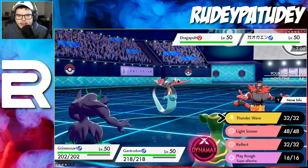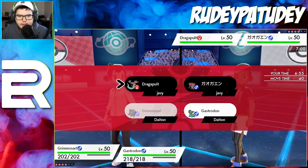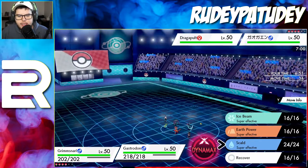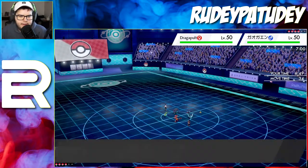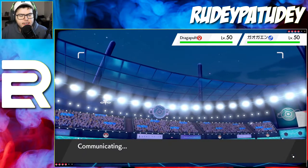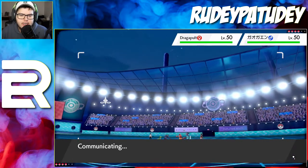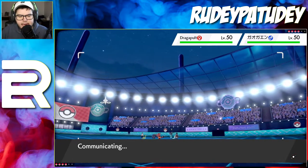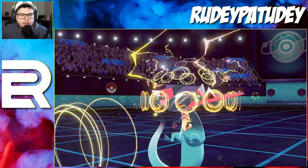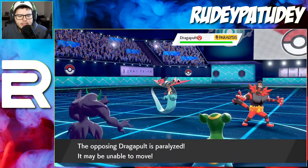I can't Thunder Wave Incineroar because he is a dark type and Prankster does not work on dark type Pokemon — which is weird but it makes sense. I can Thunder Wave Dragapult though. We do get the Thunder Wave off which is really nice, especially on that Dragapult. He's a big scary boy.